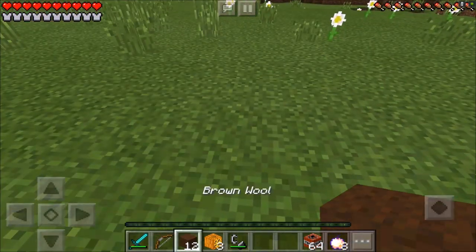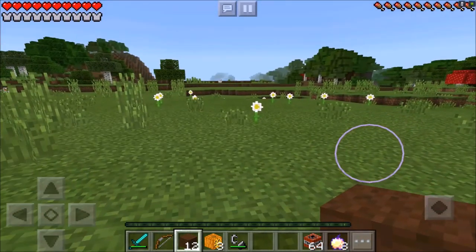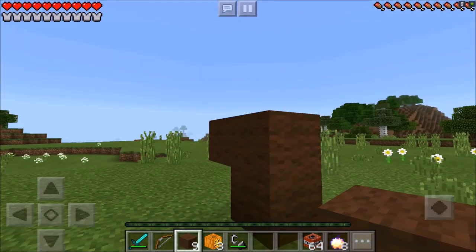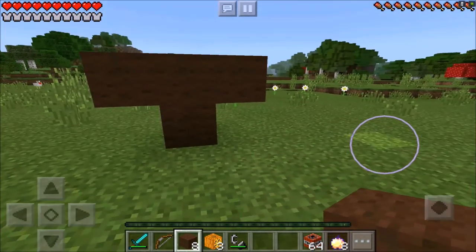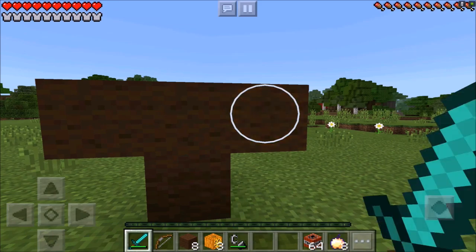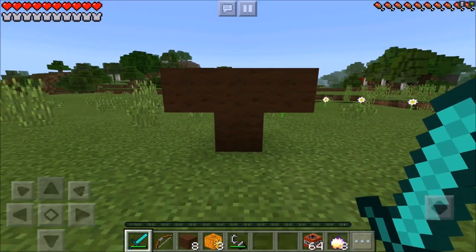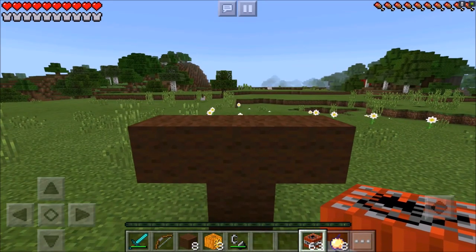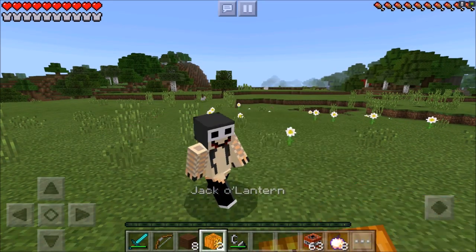What you're going to need to spawn Momo is four brown wool. You want to go ahead and place one, then place one on top of that, then one to the side and one to the other side — basically make like a little person. Then you want to dig a block out after you've done this because you're going to need something to step up on. I'm going to do it with TNT and then place a jack-o'-lantern right on top.